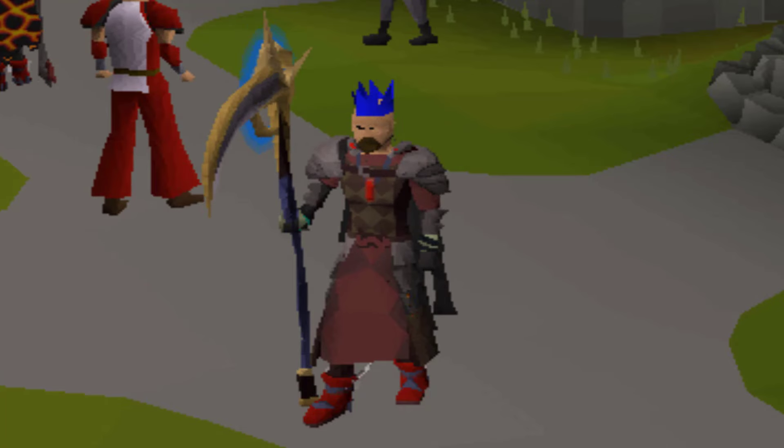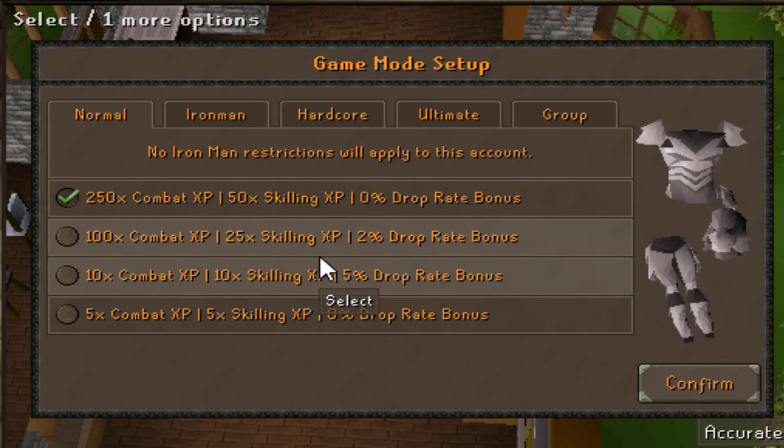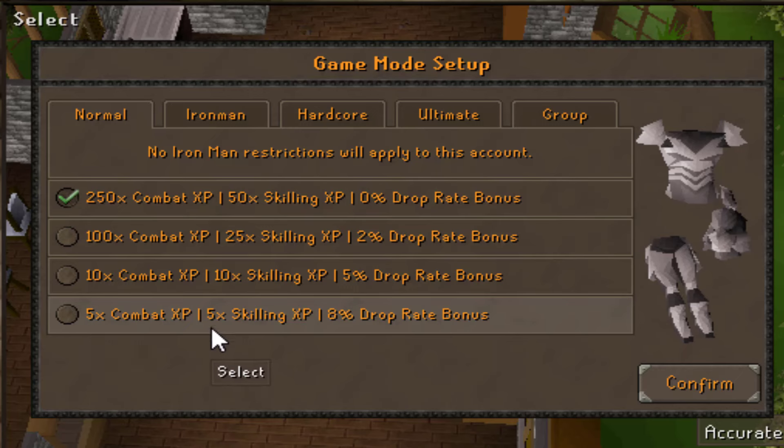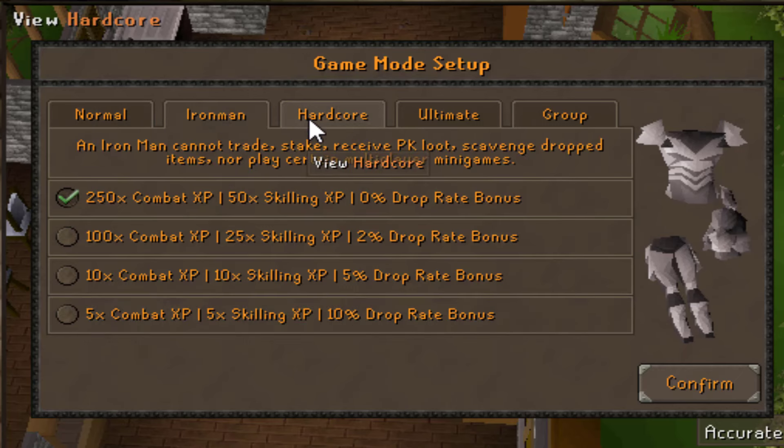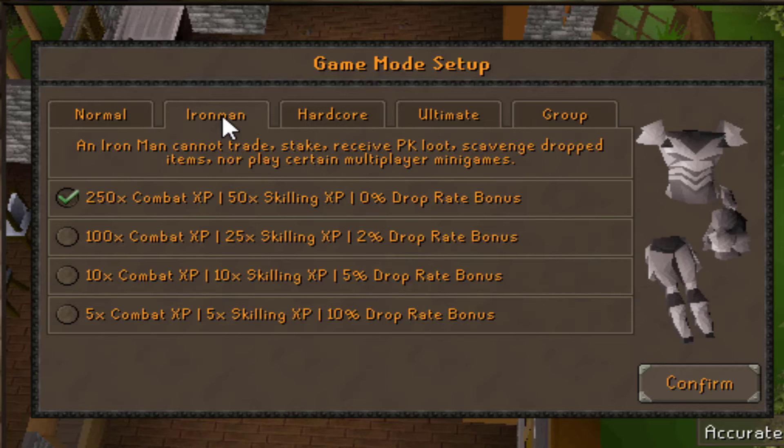First time logging into Tarnish. We're gonna check out the game modes — you have all these different XP rates you can pick to get better or worse drop rates. You can go with the basic which is 250x combat and 50x skilling with no bonus drop rate, or go as low as 5x combat and 5x skilling which gives you a whopping drop rate bonus.